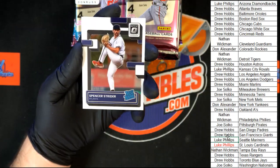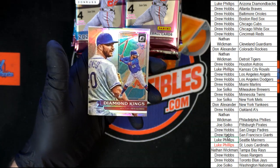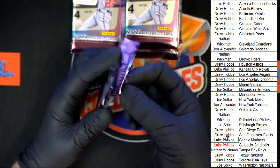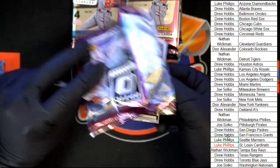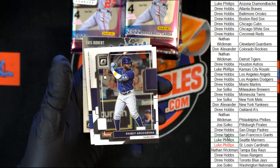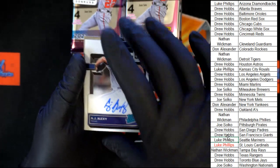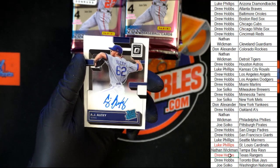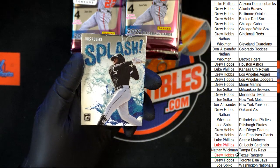Spencer Strider Rated Rookie going to Atlanta, behind that Rice Canario for San Diego, and Pete Alonzo Diamond King going to the Mets, and Dustin Harris Rated Rookie for Texas. Diamond Kings Mookie Betts, Reza Reyna, and behind that AJ Alexi for Texas — going to Drew H with the Rangers — and Robert Splash.